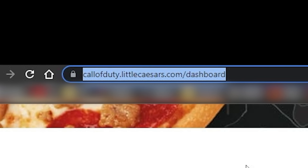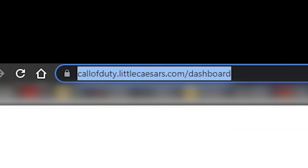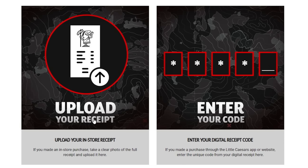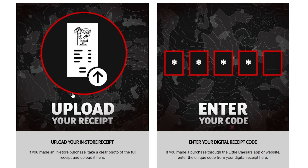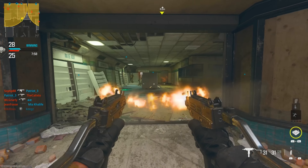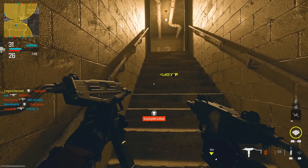Then you want to head to the site, which I'll have linked below. You want to make an account and link your Activision account. If you went in-store, you'll have to upload your receipt and wait for it to get verified. Once it's verified, you'll have your items in game. If you have a code, you just enter the code and get your items right away. Obviously you can't use any of these items till Modern Warfare 3 comes out, because these items are not usable in Modern Warfare 2.